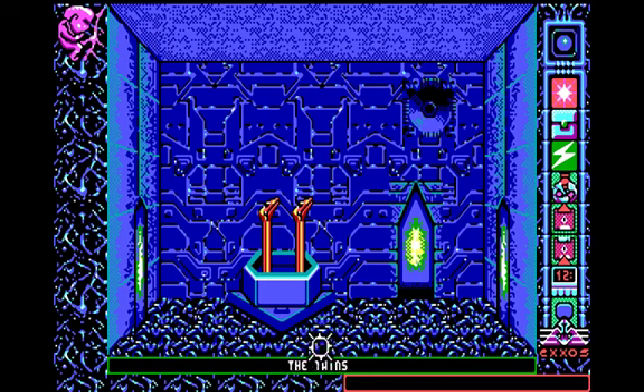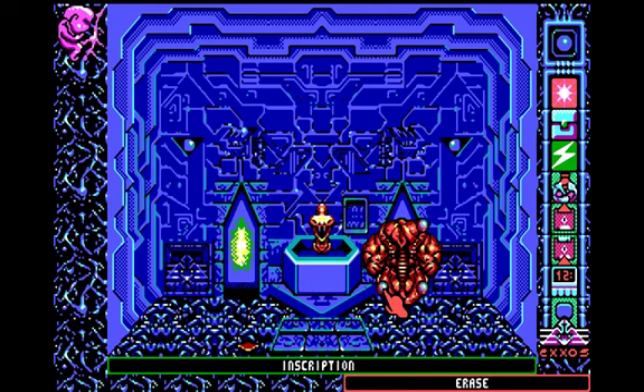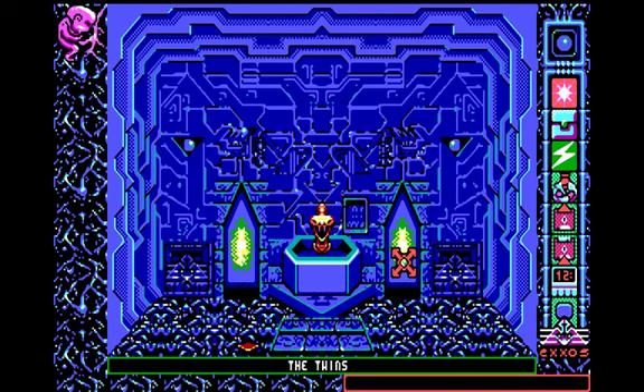In this room we have two serpents, and two other doors — one to the source, and one to another room that is not accessible yet. There's an inscription: 'One will drink, the other eat, and the passerby passes.' I'm pretty sure that refers to the two serpents in the other room.